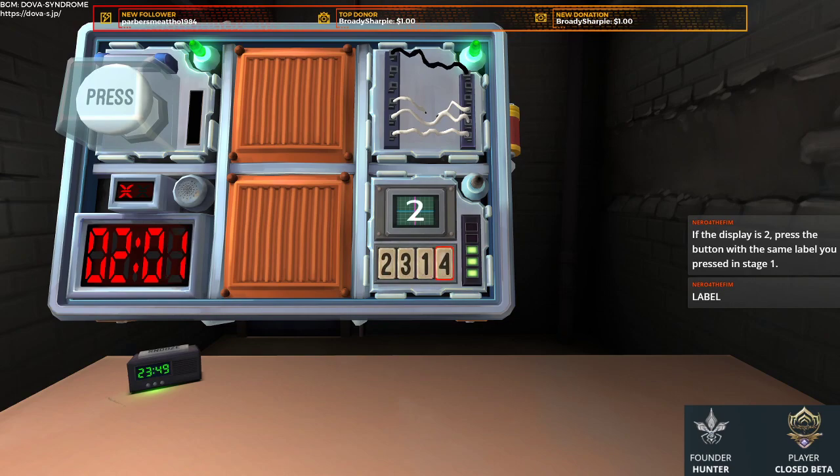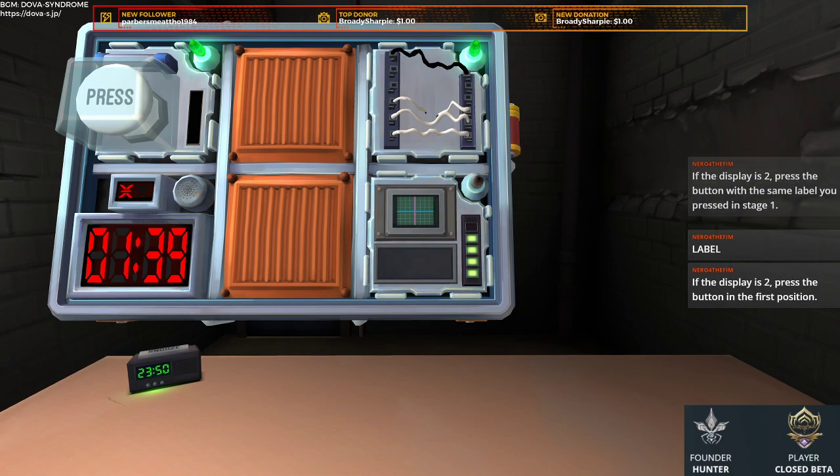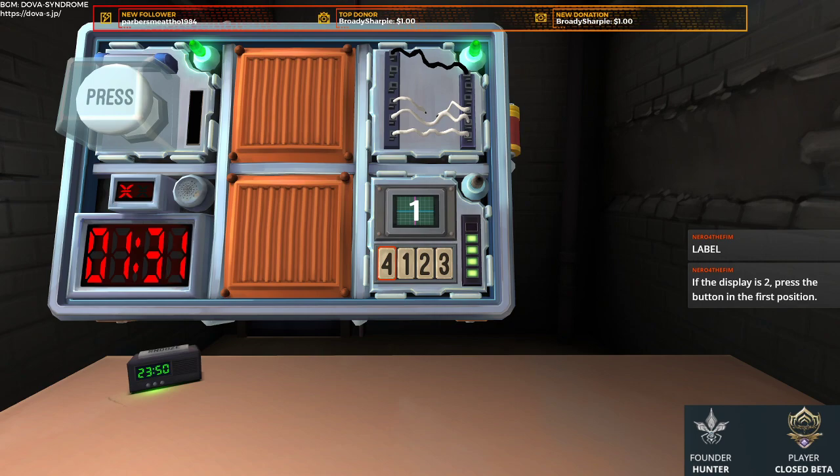Alright, got it. Now it's showing 2. Display 2: press the button in the first position, so first, label 2. Now it's showing 2. Now it's showing 1. Hey, we got it!